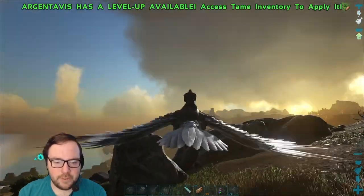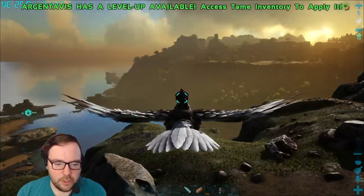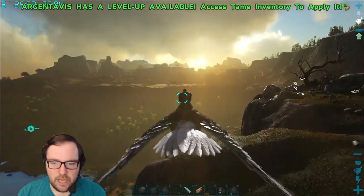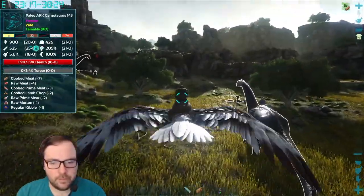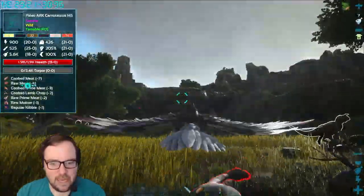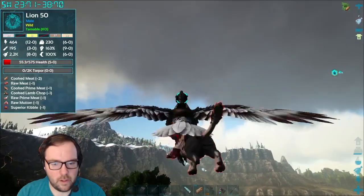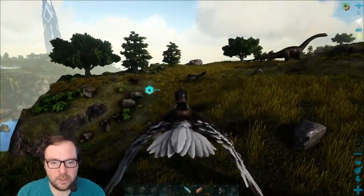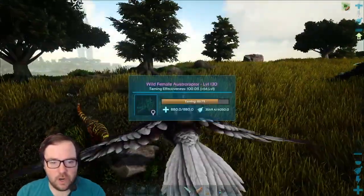This should give us enough time for that Ostroraptor. Shame we couldn't tame a Carno today because it died, but at least we're going to get two lions anyway. Oh — 145, 155. We'll just get a lion. Carnos are fast, look at them — like Usain Bolt. Carnos are fast on this map.